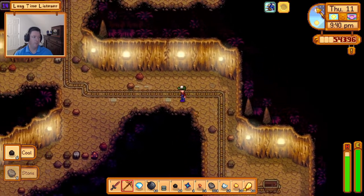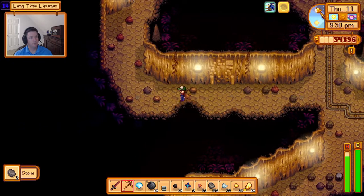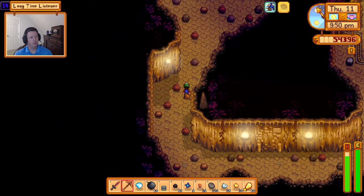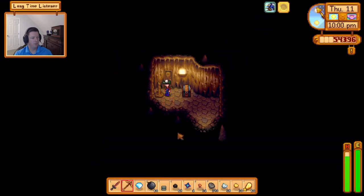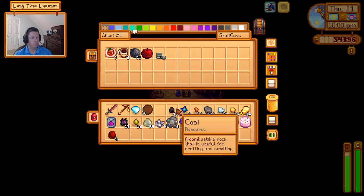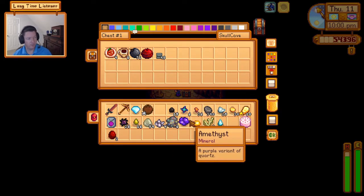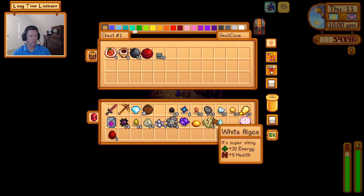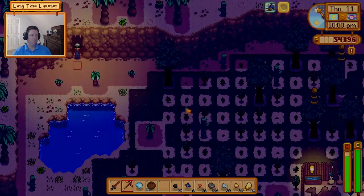That took a long time to get to level 14 - that's cray cray. I'll call that day a minor success though. We got to use one staircase, it was a wash on bombs, we ended up using one spicy eel, and we got enough iridium for another bar plus a bunch of coal, some copper, iron, and gold, a bunch of stone, a pink cake, and some geodes. It's a win, right?